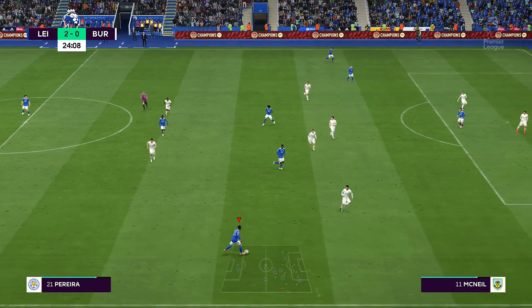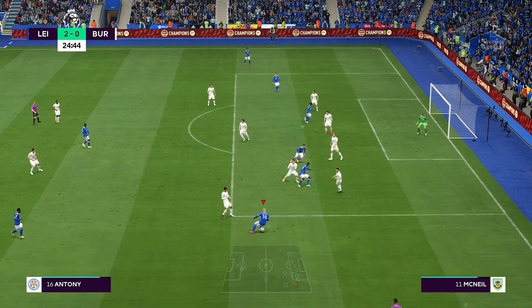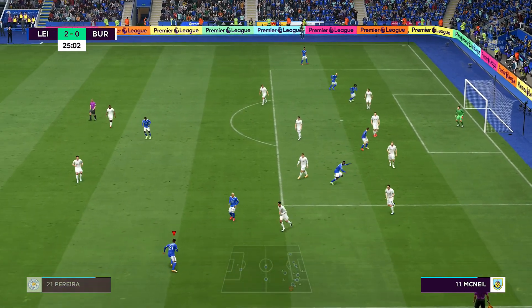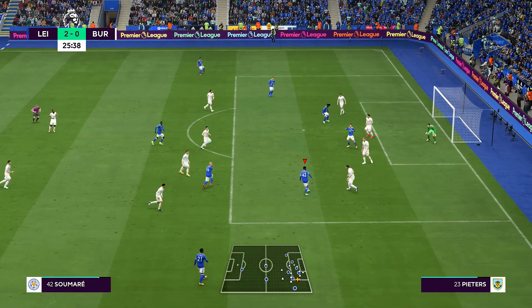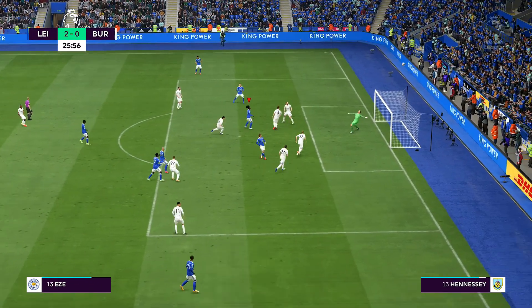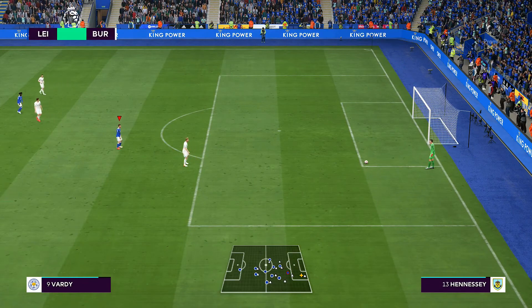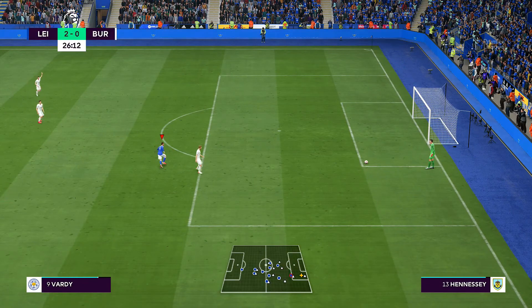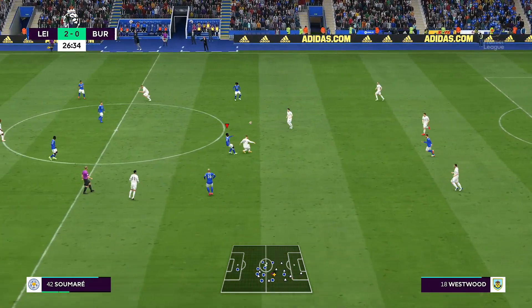Gets it out to Pereira and Pereira can turn inside, finds a good ball to Samari, gets it out to Antony. Pereira now finds Indeedy, nice ball out there, and we can slide it back across. It's Eze — oh, put that over the top, held the button too long there. Unfortunately we don't grab a third.